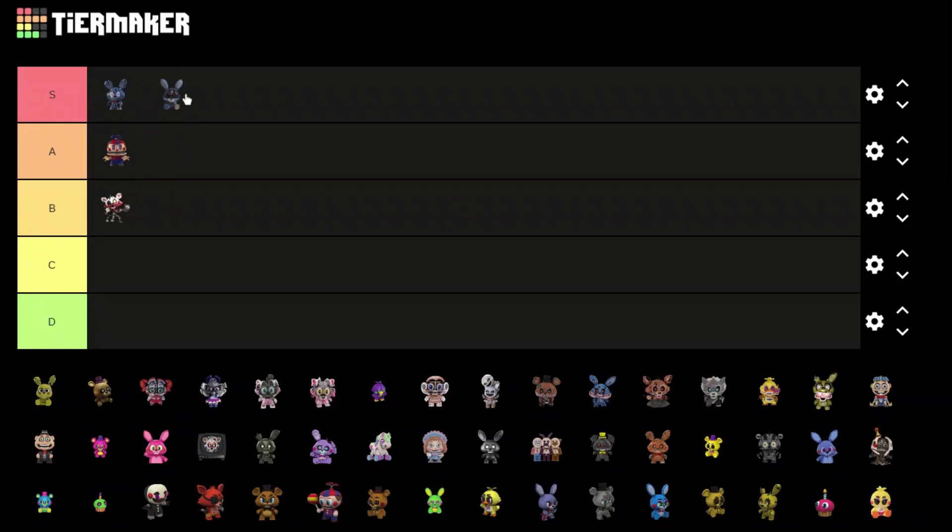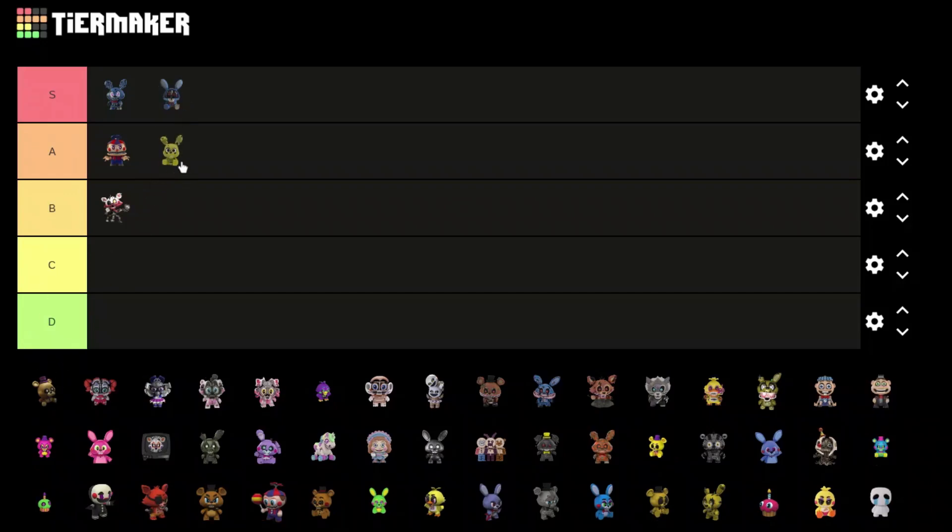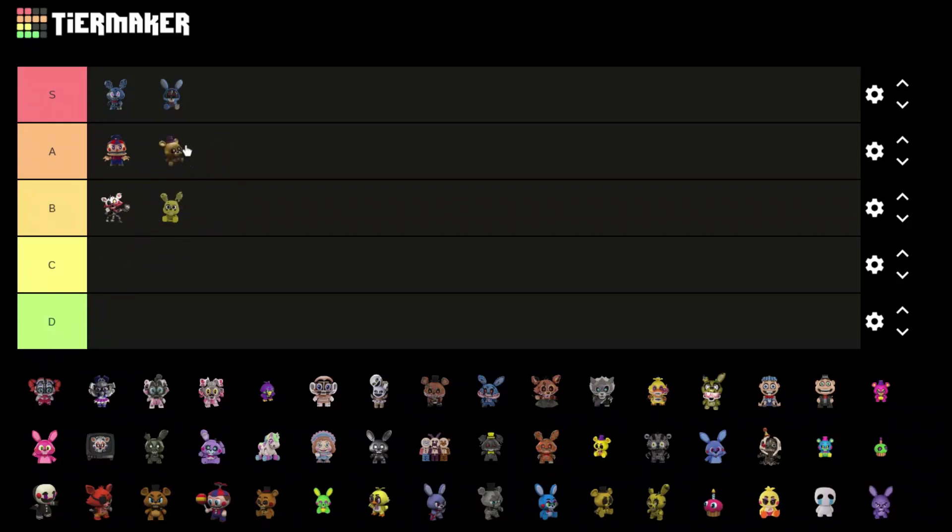The Withered Bonnie — that looks pretty good actually, S tier as well. We got Spring Trap — it looks good but doesn't really look like Spring Trap, misses some details, so put him B tier.